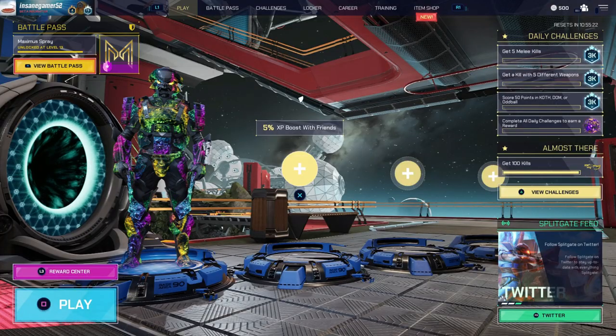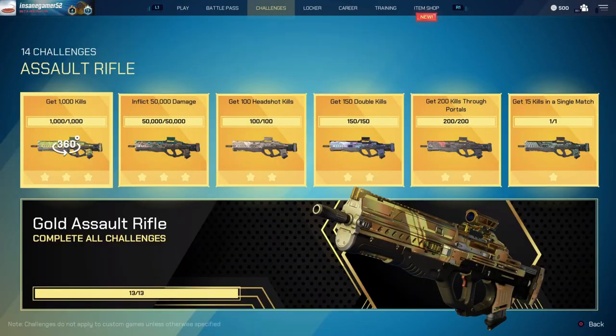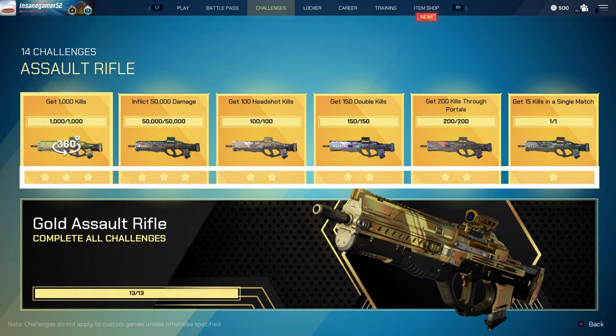To see your current progress towards the next tier of each challenge, you can go to the challenges tab and select the AR from the list of guns at the bottom. The challenges you need to complete for the gold camo on the AR are 1000 kills, 50,000 damage, 100 headshots, 150 double kills, 200 kills through portals, and 15 kills in a single match. Remember, some of these challenges have multiple tiers as you can see by looking at the number of stars at the bottom.